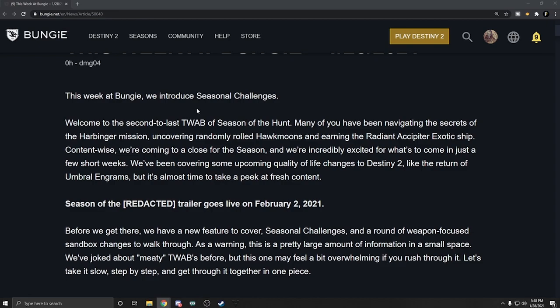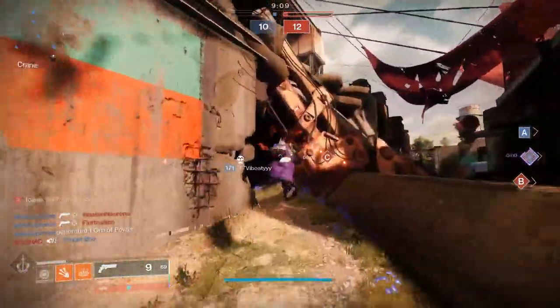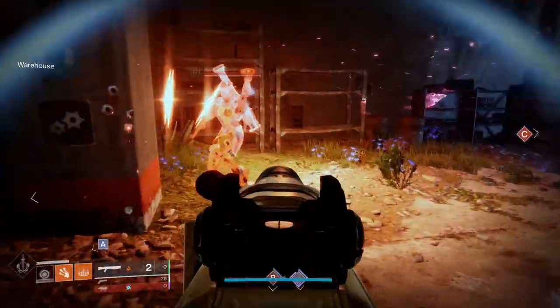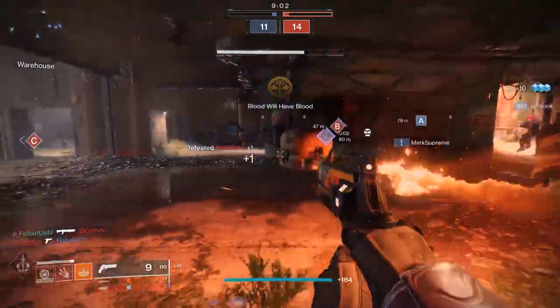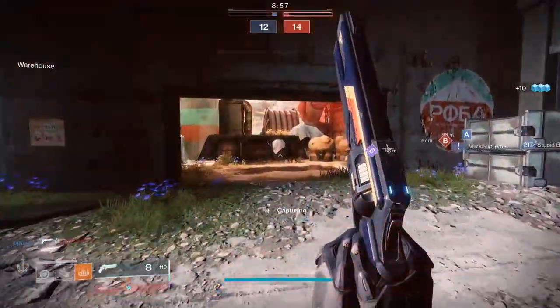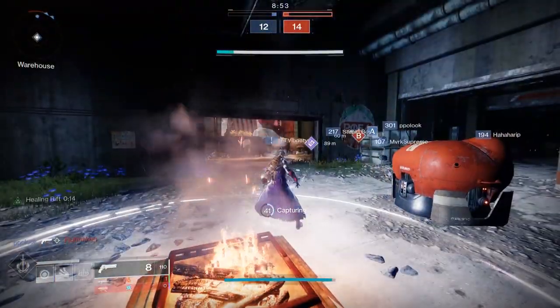Many of you have been navigating the secrets of the Harbinger mission, uncovering randomly rolled Hawkmoons, and earning the Radiant Ocipiter Exotic Ship. I think I have that one. Content wise, we're coming to a close for the season, and we are incredibly excited for what's to come in just a few short weeks. For the love of God, Bungie, give me the fresh content, please.